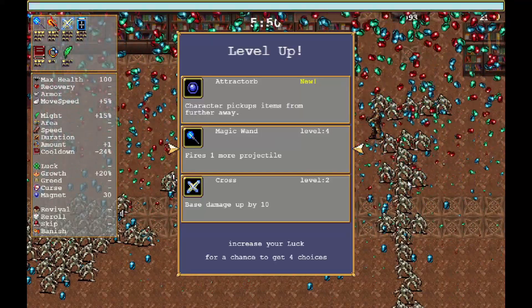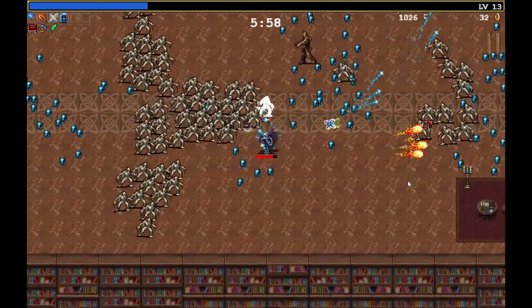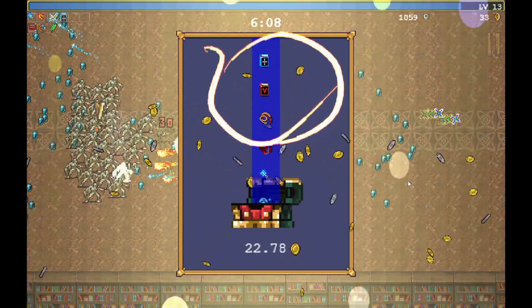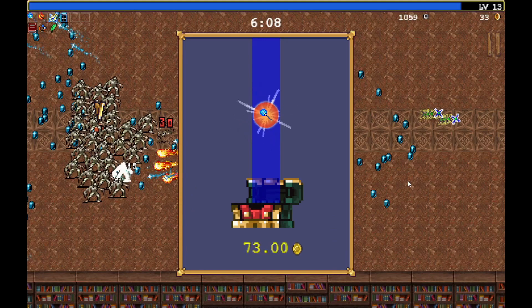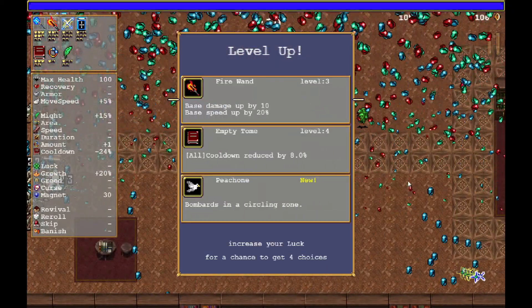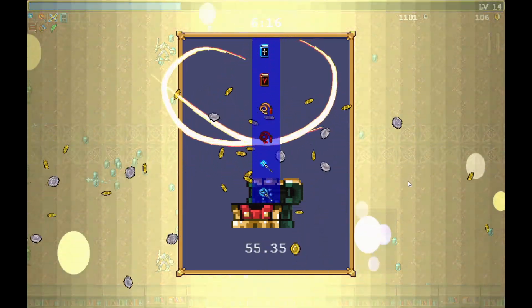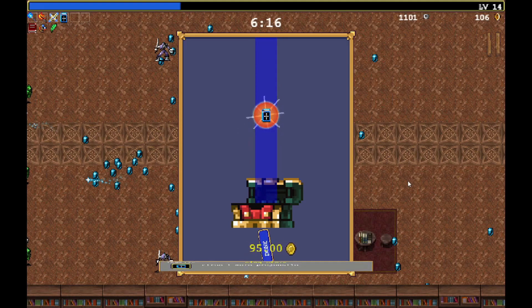Bible, magic wand — let's get magic wand. Pick up further away, fire more projectiles. I only got the first treasure — oh actually there's another one in the crowd over there. Nice, free wand upgrade. We're about to get another level up right after this. Empty tome, fire wand — sure, let's get a fire wand.